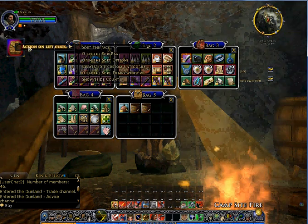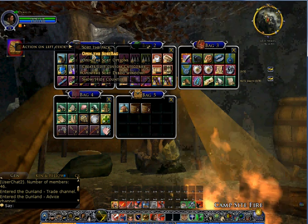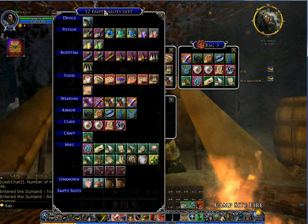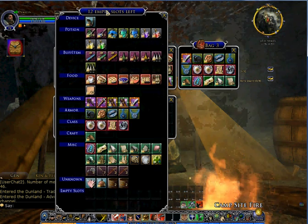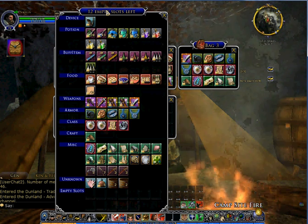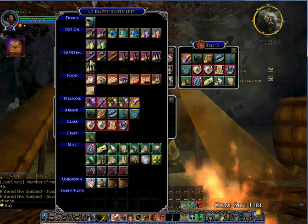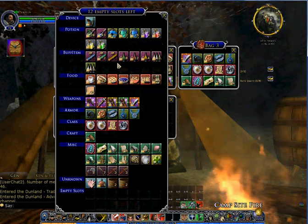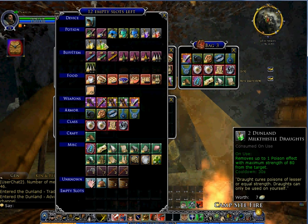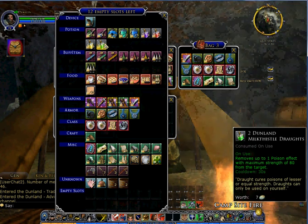Something I programmed later on was something called the Sort Bag, which isn't loaded unless you select this option. If I left-click on it, it opens up this instead. Now the items are sorted into their categories automatically and put into groups. You can see all my weapons are here, all the buff items have been put up here, all the potions have been put up here — but these categories are determined by Turbine, while the groups are determined by me.